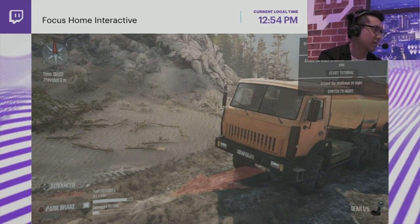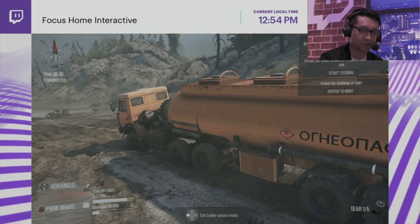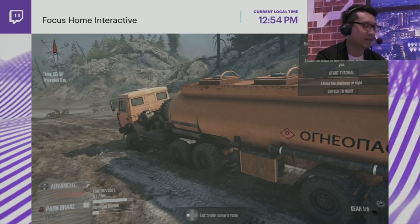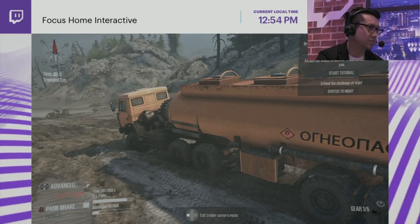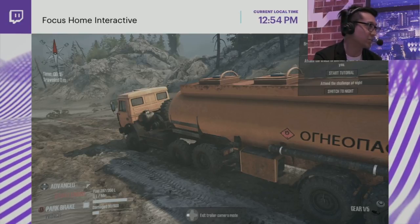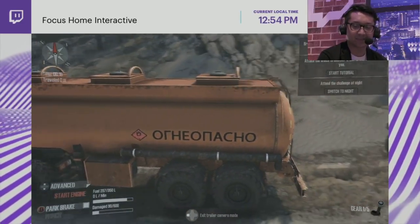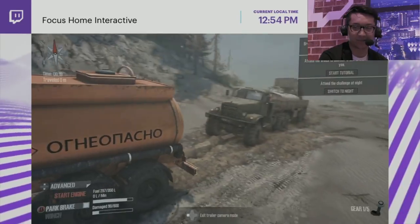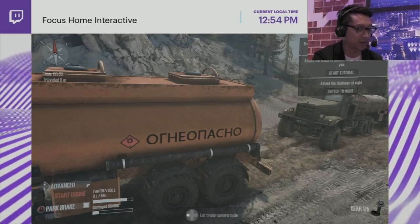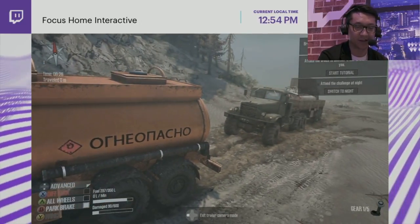One of the new additions to this next iteration of Spin Tires is the challenge mode, where you're given a specific vehicle in a specific part of the map with a specific objective. You can make it more difficult with bonus challenges — like playing only at nighttime, not using winches, or never letting go of the accelerator. Challenge modes are single-player only, but you can emulate them in co-op for a similar experience.